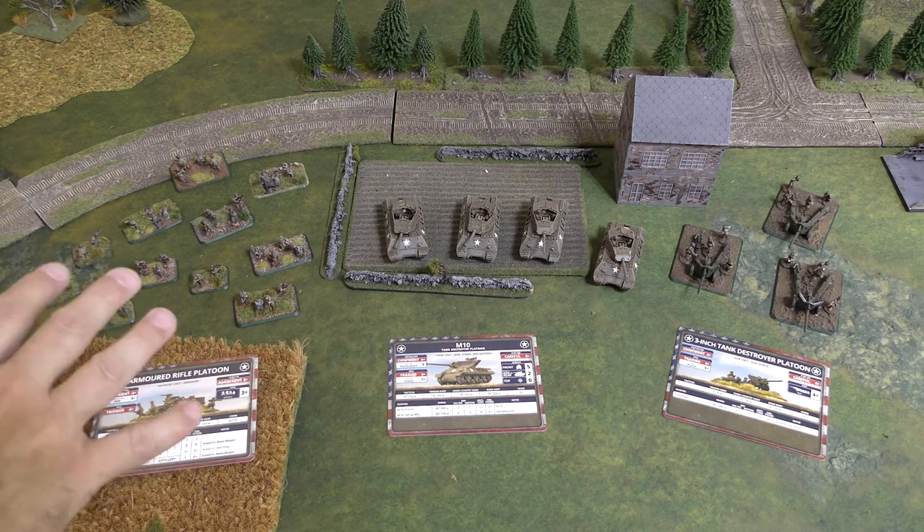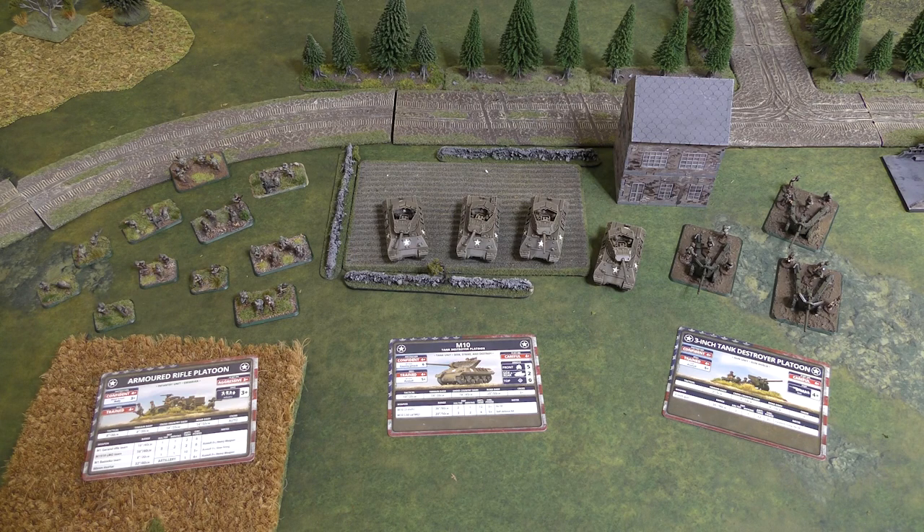Another thing to note: if you're ambushing infantry, you can include their attached transports. For example, you could ambush an armored rifle platoon as a bunch of infantry stands, or since it's an armored rifle platoon, you could ambush them in their half-tracks — and they would start the ambush already mounted up in their tracks. That's worth thinking about when you're considering ambushing infantry.